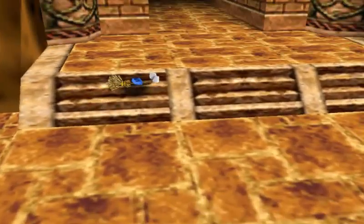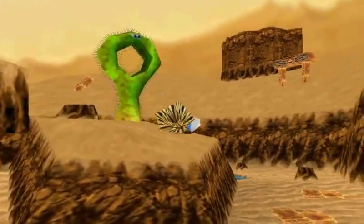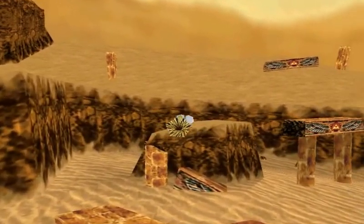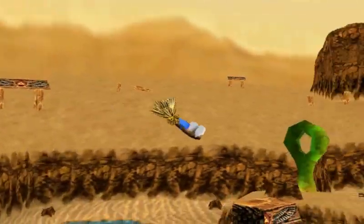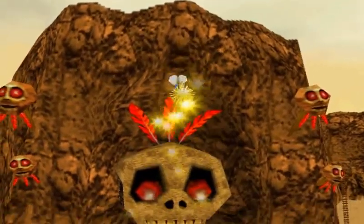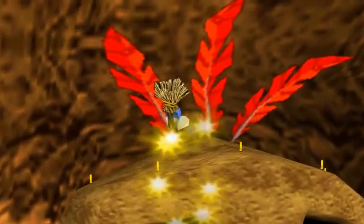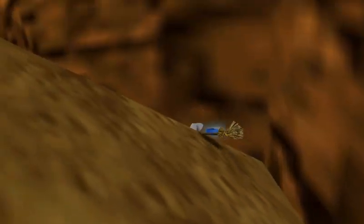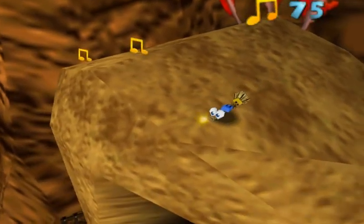It is kind of funny seeing Banjo walk around as a broom. I figured there would be some... a Mumbo token in the back. I'll grab that. I'm gonna grab these notes.